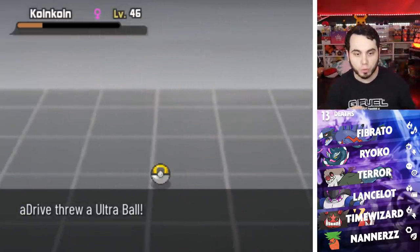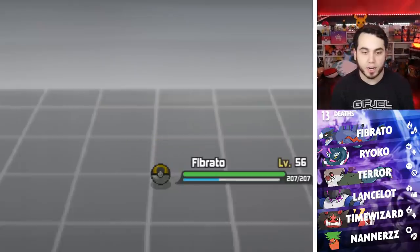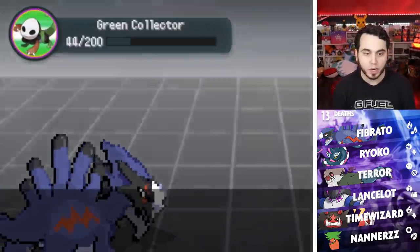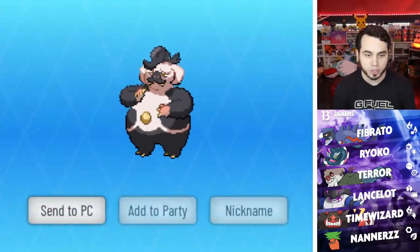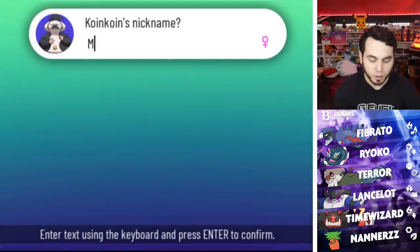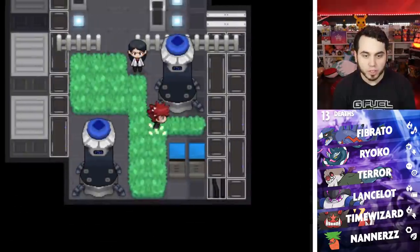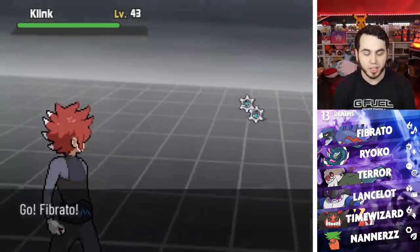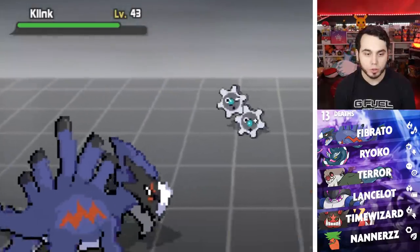Why is there a patch of grass in this ship? Let's go for the Ultra Ball. We're going to explore the rest of the ship, advance here, and see what's going down with Team Dimension. We're kind of endgame right now. There's our Coin Coin — we caught that thing pretty easily. We're going to name him Muni Muni. I wonder if there's anything else cool in this grass. It's a Clink — I could have had a Clink. But I got Coin Coin, which is pretty good.